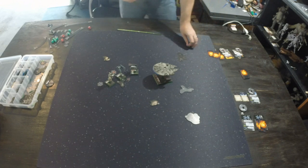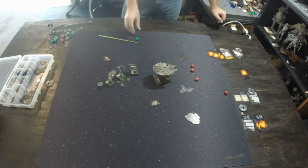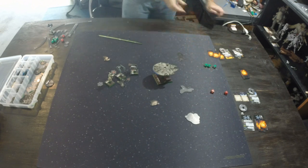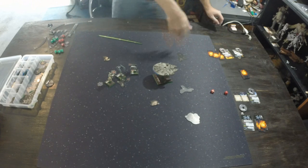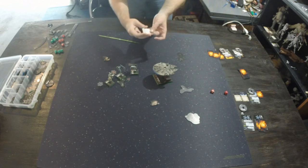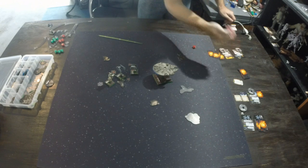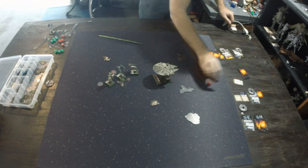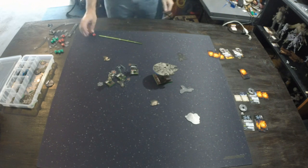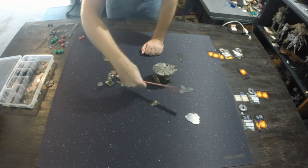Chewbacca shoots back at Vader at range 1 with four dice, getting a critical hit, one regular hit, and two eyeballs. Vader rolls two blank dice. A regular damage and a critical major explosion card are dealt. The major explosion card says: roll an attack die; on a hit, suffer a critical damage, then flip face-down. Vader rolls an eyeball, so no extra damage. Vader now has two damage cards assigned to him — hull is three, so he's still alive with one hull remaining.